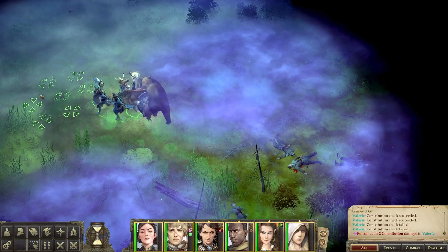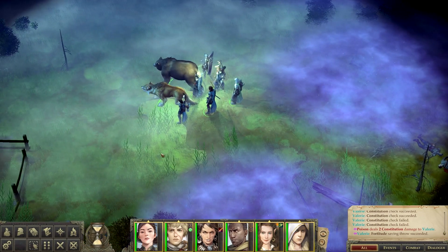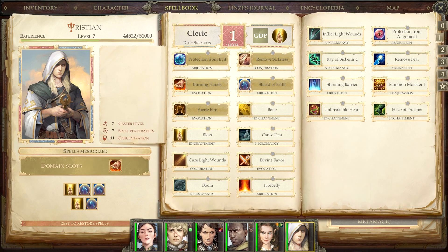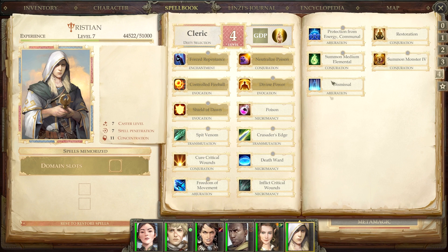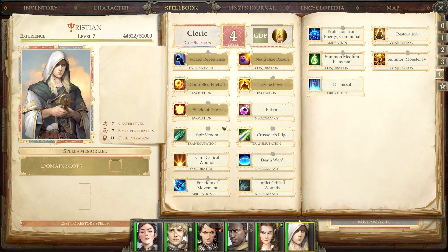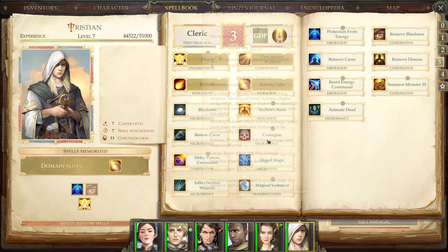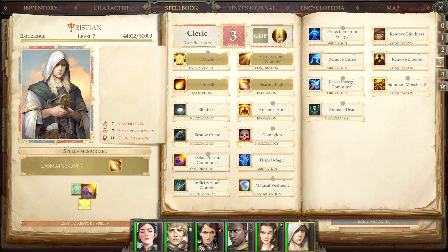Something horrible happened — let's get out of here. Is that poison? Yep, poisoned. That's not good. Let's have you switch out spells. Do you have poison? Protection from energy, Restoration, Summon, Blindness, Contagion, Delay Poison Communal. Let's go ahead and memorize one of those.